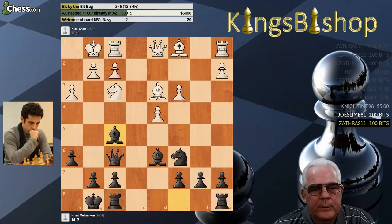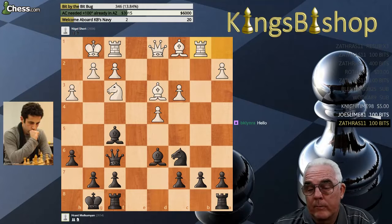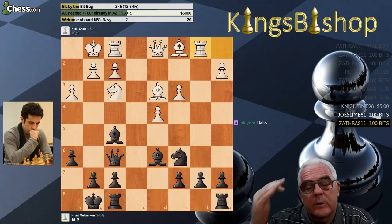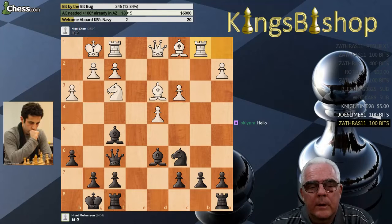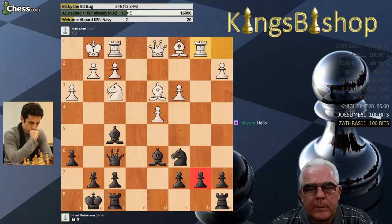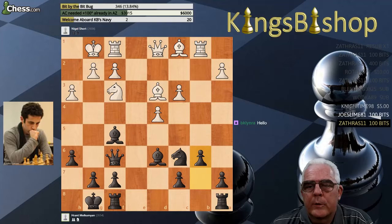Black brings his Bishop out to put the question to the opponent's Bishop. So Rook to B1, occupying the half-open file, heating up the B7 pawn, which moves to B6.